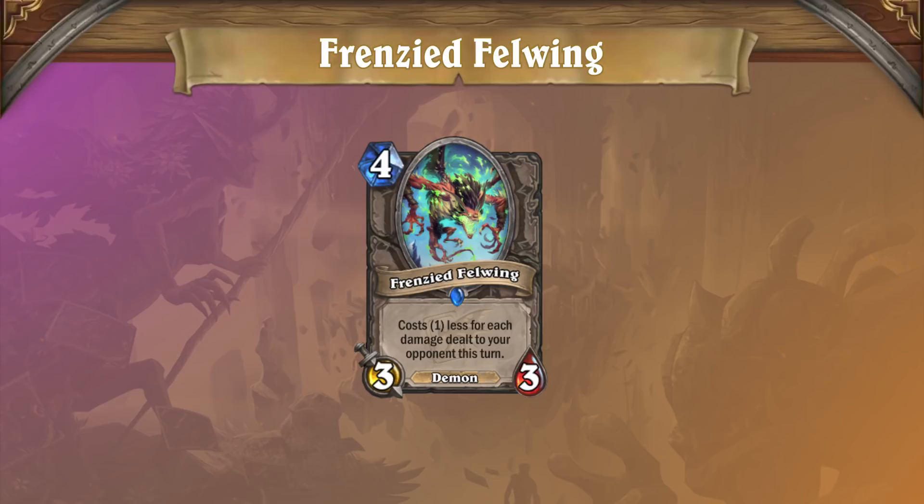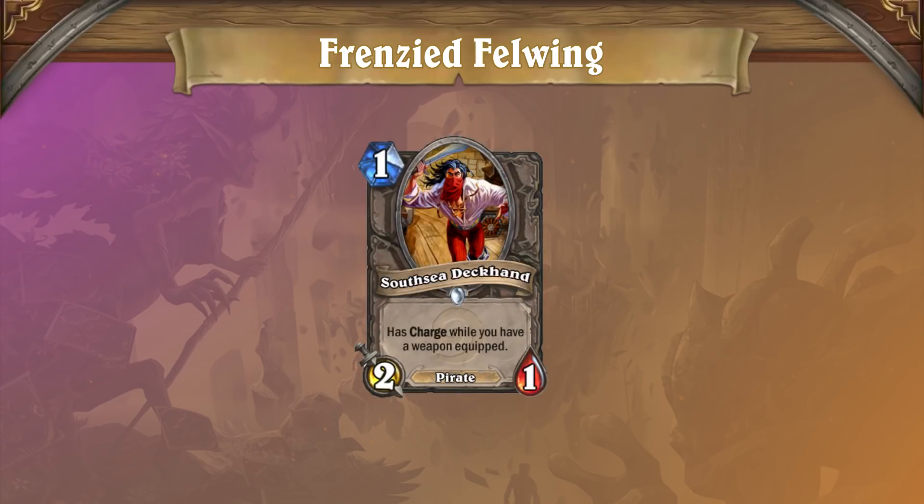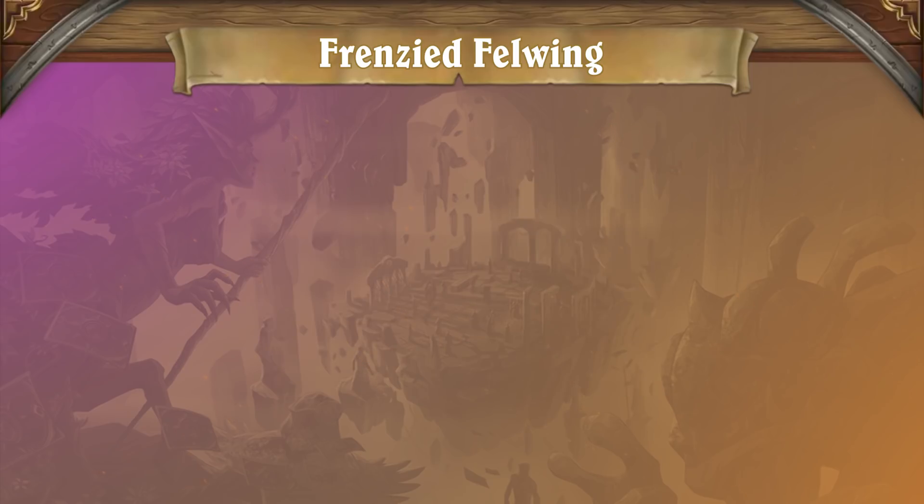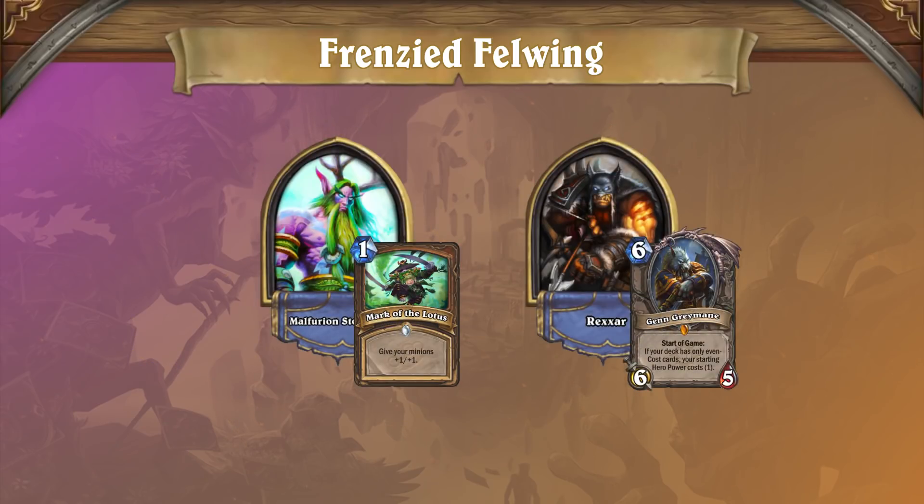Next up is Frenzied Fellwing, and as a 3/3 minion that can be played for free, it has become a solid choice for face decks in wild, even if it's nowhere near as popular as it is in standard. The nerf brings its stats down to a 3/2 instead of a 3/3 without changing its cost or effect, which means it will still come down just as quickly, but it will be much easier to deal with by trading with weaker minions like South Sea Deckhand, or with removal effects like Defile or Arcane Flakmage. For decks that live and die by flooding the board like Aggro Druid and Even Hunter, Frenzied Fellwing probably still makes the cut, but don't expect it to be much of a mover and shaker anytime soon.